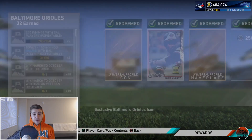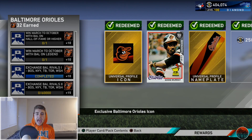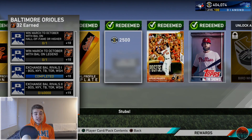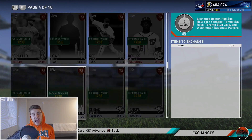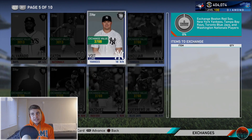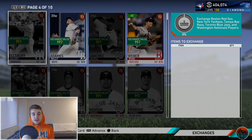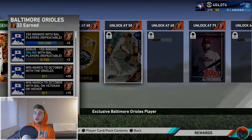What I did with team affinities is I had pretty much every card in the game - all the live series cards except for the diamonds. I just exchanged them. If you look at my binder now it's definitely ravaged - a lot less cards than I had previously. I just repurposed those. If you have those cards, I recommend doing it. Unless you need silver cards - which I doubt, since you're probably running diamond players - there's really no purpose to holding them. I really recommend exchanging these into team affinities.